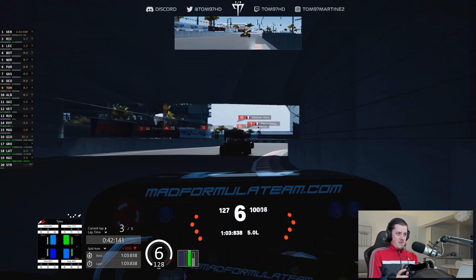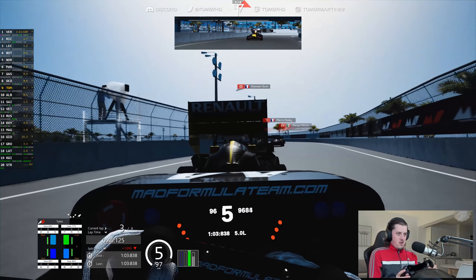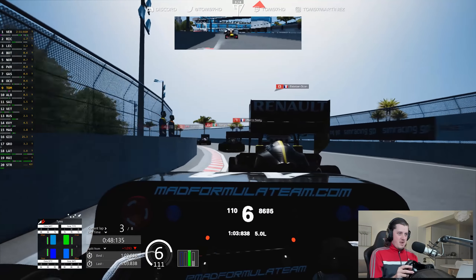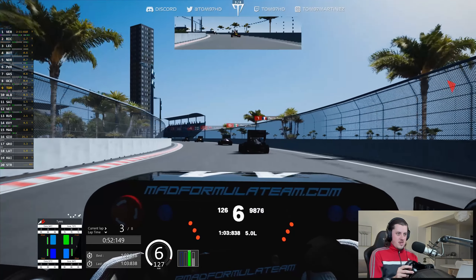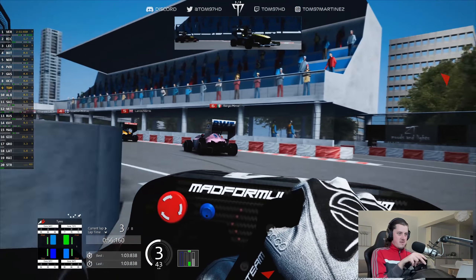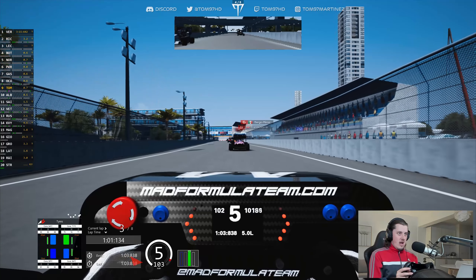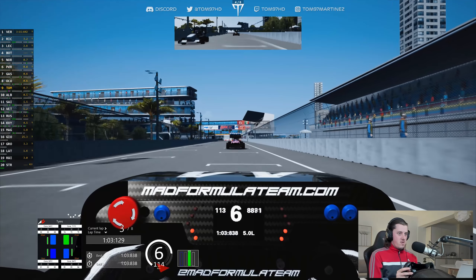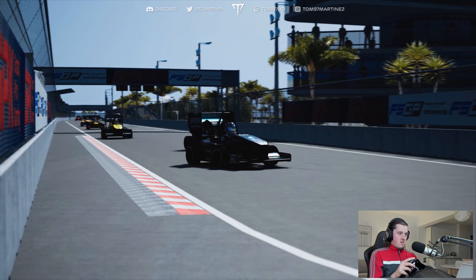This is good fun though — decent scrapping. Quite a few cars in a train here as we get really close to Ocon. This camera view makes this really first-person and intense as well. Up the inside into the final corner — I've absolutely just dive-bombed the AlphaTauri there. For some reason, Gasly braked really early. And we've got both Frenchmen into the final corner. Just like that, up to P7.